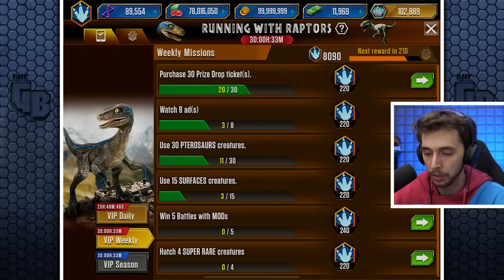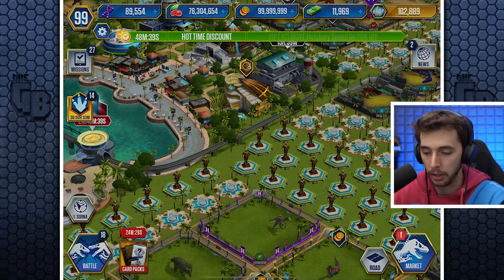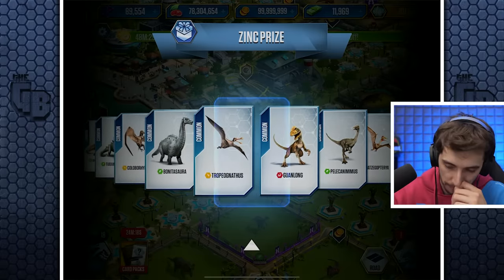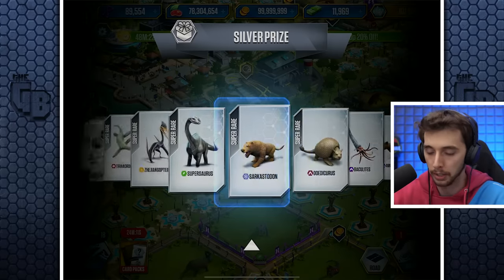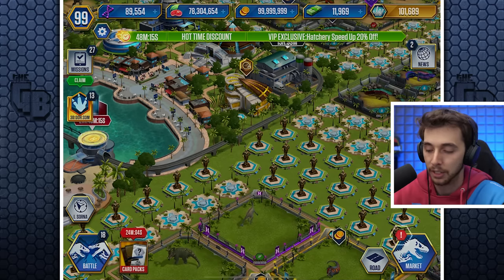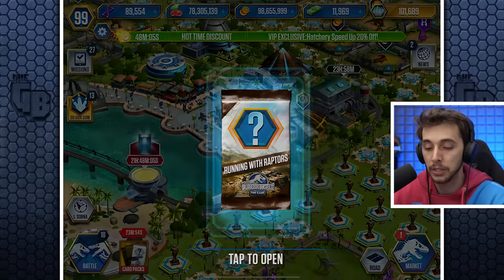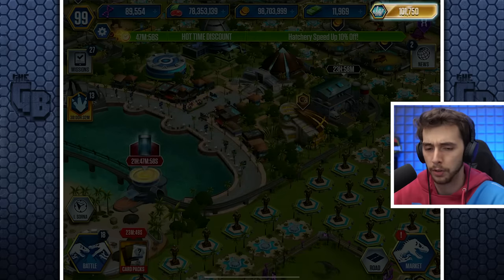Collect some of that - why not? We've still got some weeklies, which is the prize drop. Let's spend - we'll buy 10 of those. And of course, we've still got all of these. Not bad. There's always little things, and that's what's good about Jurassic World The Game - there's little things you can do that, if you know what you're doing, you're spending your resources wisely. It feels like in Jurassic World Alive, that's not the case. If you're gonna be spending your bucks, you're never really saving, and the amount of bucks you get is absolutely miniscule.